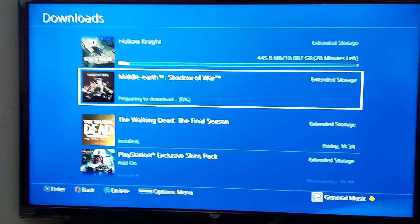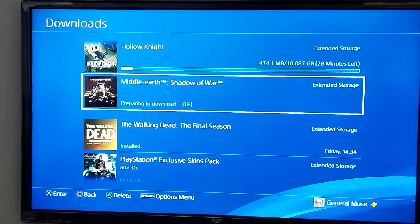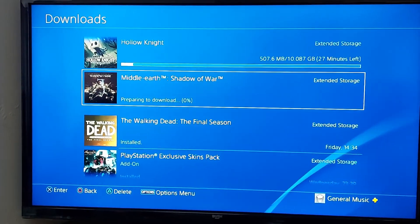So yeah, thank you for watching. This is how you download Shadow of War and Hollow Knight — just go to the PlayStation Store, click on PlayStation Plus and download it.